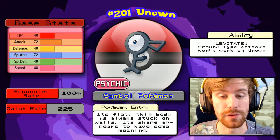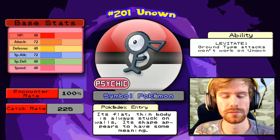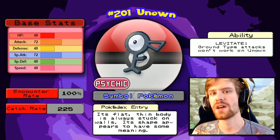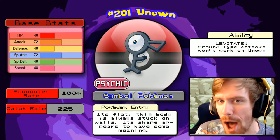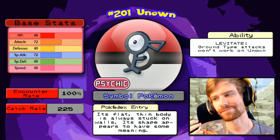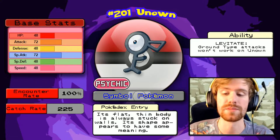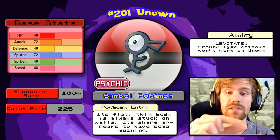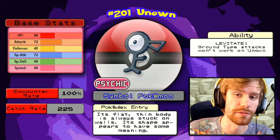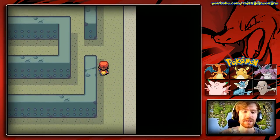The Pokemon you can find in the Tanoby Ruins are Unown. They had a whole movie dedicated to them and it was awful. This Pokemon is awful — it has the ability Levitate, it's a pure Psychic type, a symbol Pokemon with 28 forms. Each form is derived from the Pokemon's personality value, which is an unsigned 32-bit integer created when the Pokemon is first brought into the game. 100% encounter rate in any of these chambers — as long as you solve the Tanoby Key. Those stats aren't very good; it's a bad Pokemon, don't use it.